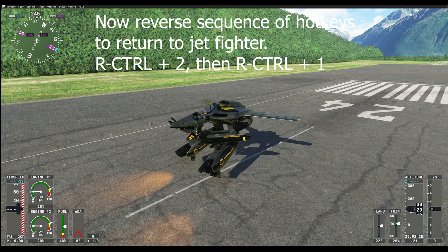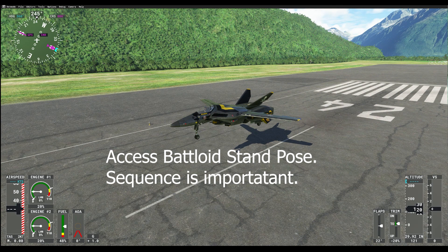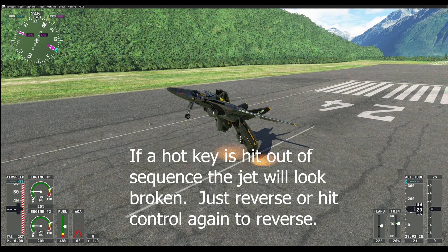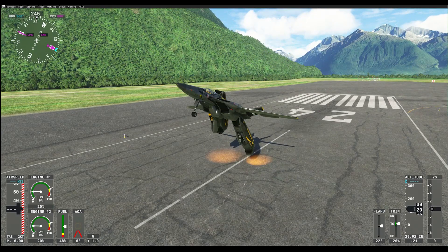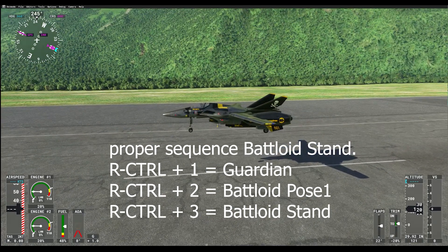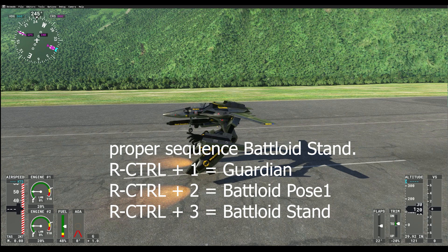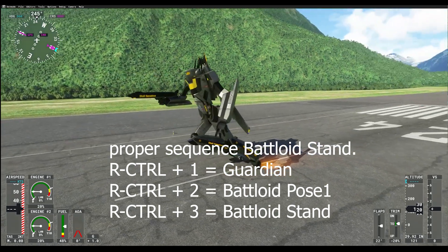Now another feature: let's say you've come in, landed, and you want the battaloid to stand. Control+3 is the battaloid standing pose, but you have to go through the sequence properly. If you just go straight to Control+3 out of sequence, it looks broken — just hit it again to turn it off and get back. So properly: hit Control+1 to go to guardian, then Control+2 to go to battaloid, then hit Control+3 to go to the battaloid standing pose.